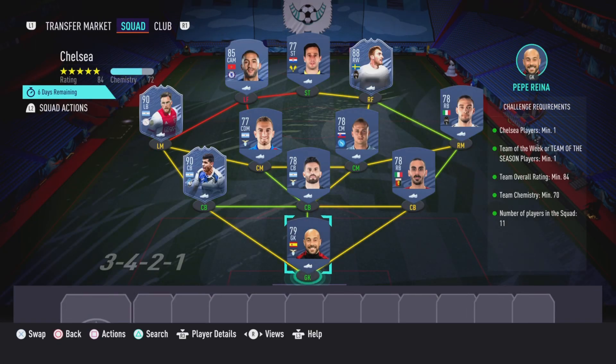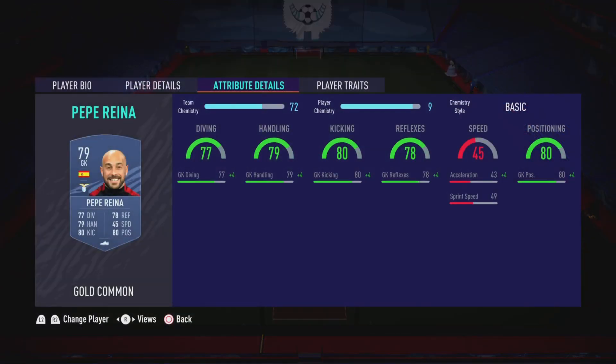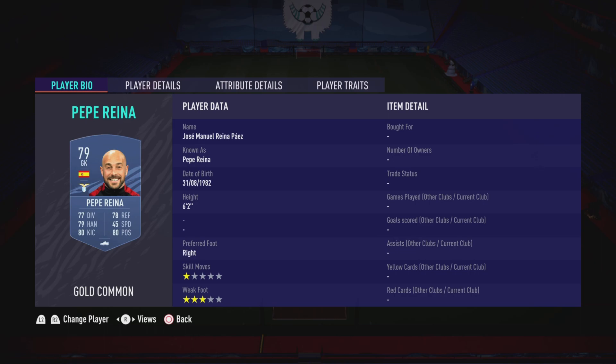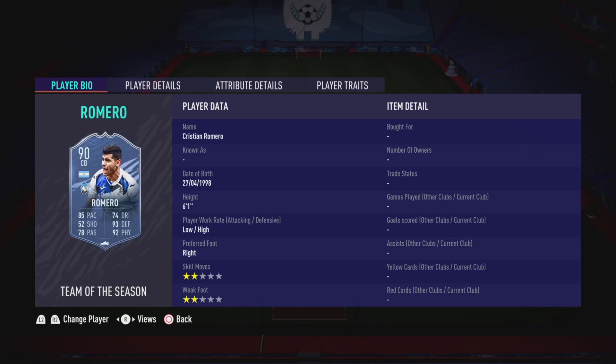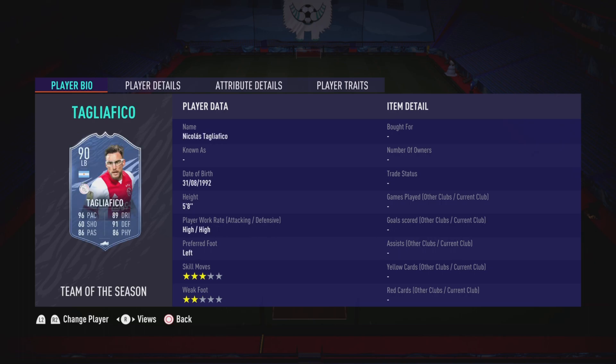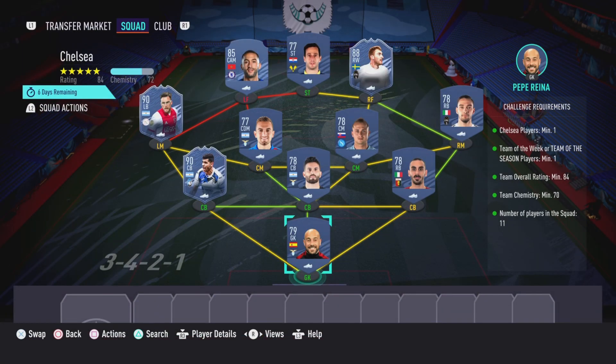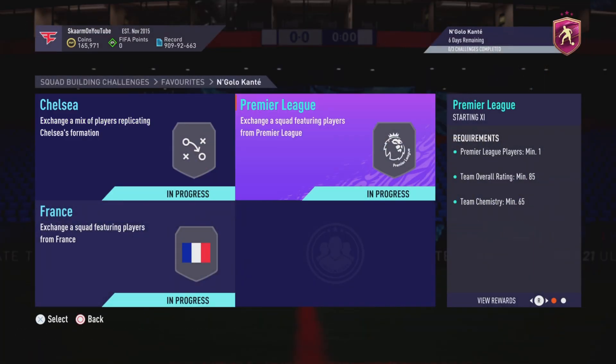To start off we're going to be going with the Chelsea section. This is going to cost you guys 85,000 coins to complete — no loyalty required, as you can see. Here are the players I did use. And there we have it — the Chelsea section is completed.